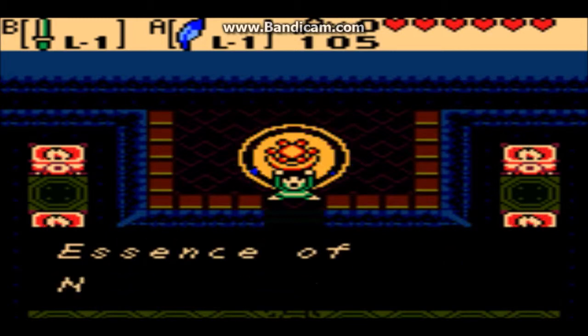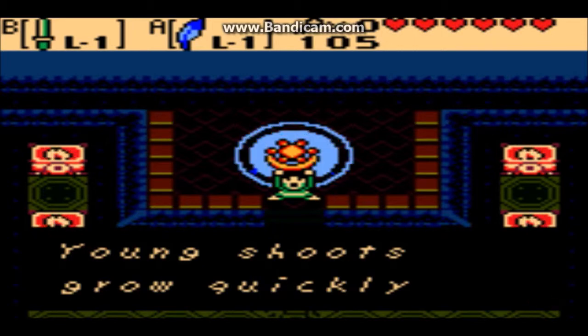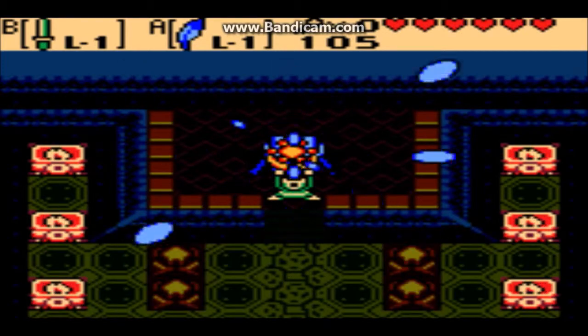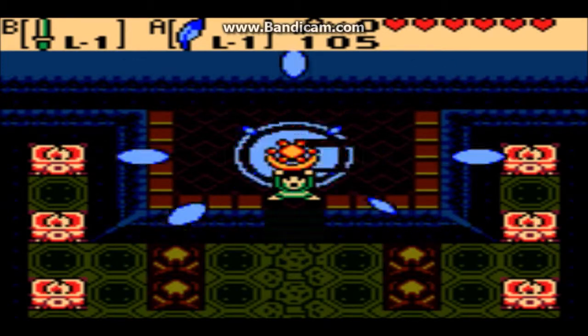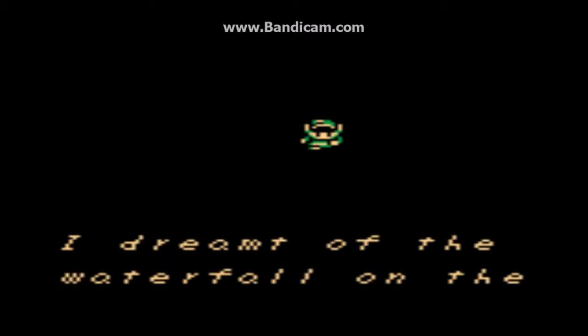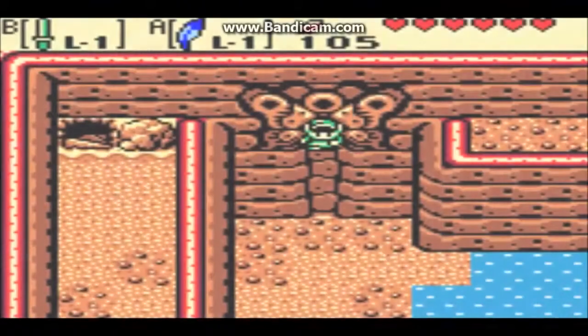You got the Bright Sun essence of nature. 'Young shoots grow quickly under the warm rays of the bright sun.' Awesome. So we beat level 3. Cue the magical leaves that look like Z's to me. Thank you, Link — I too feel the bright sun. 'I dreamt of a waterfall on the mountain peak north of Sunken City. Perhaps the next essence is near there.' And he drifts off to sleep.